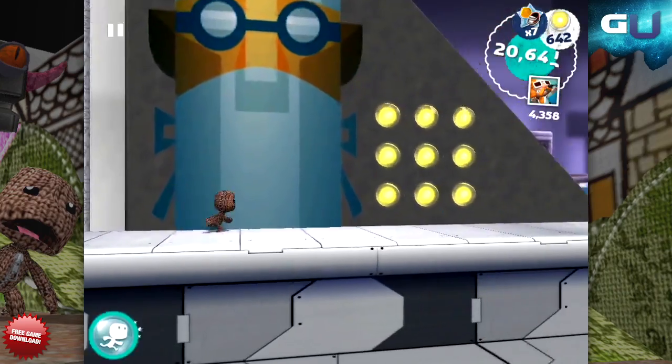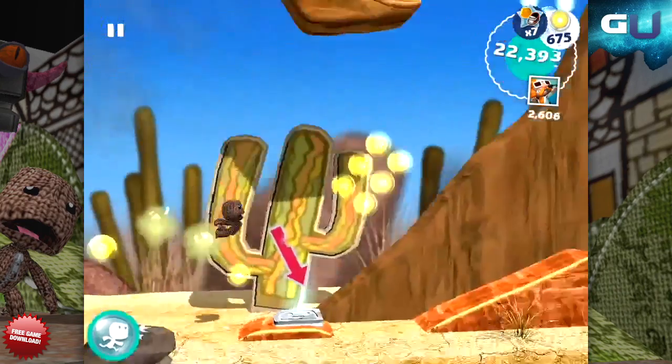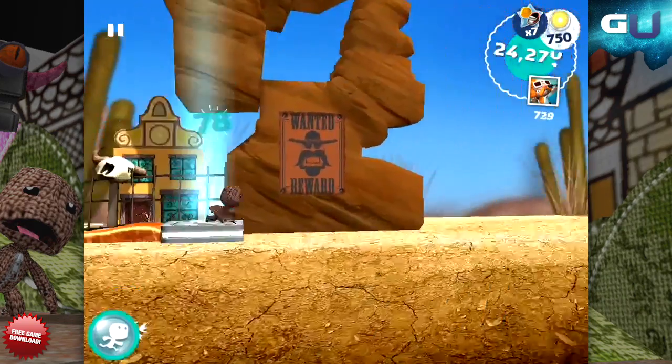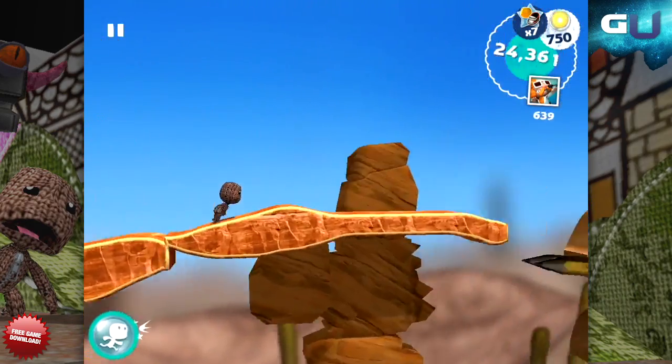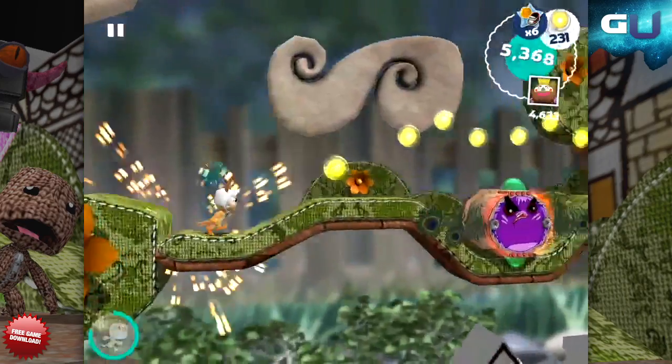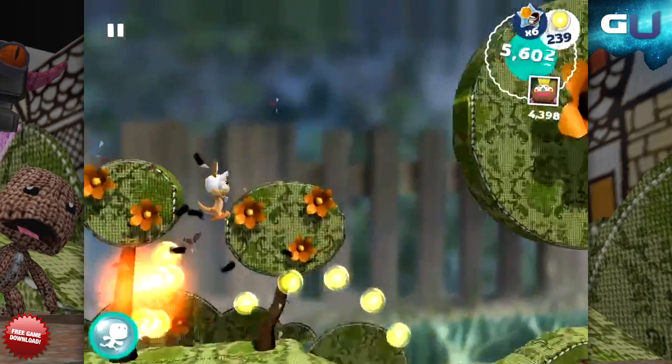Finally, we got bog standard enemies — from walking foes to driving foes, even living rockets that will dive at you. They can all be beaten the same way: jump and land on their weak point, which is the glowing ball on top of their bodies. On the bright side, every time you take out an enemy, it will cough up three bubbles for you to collect.